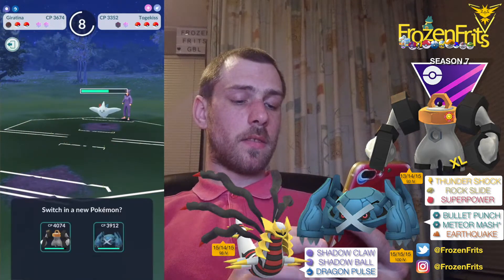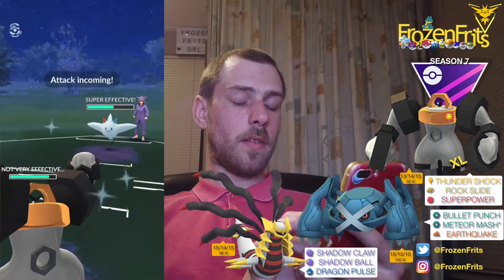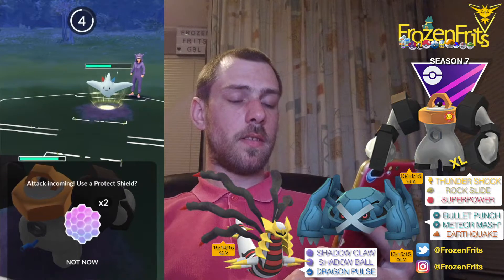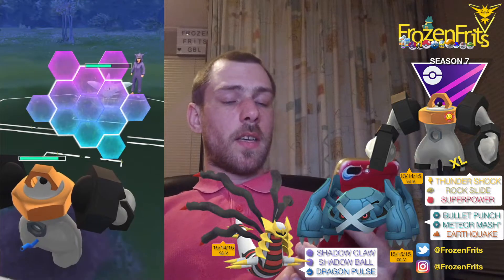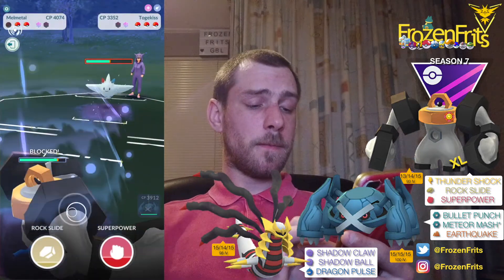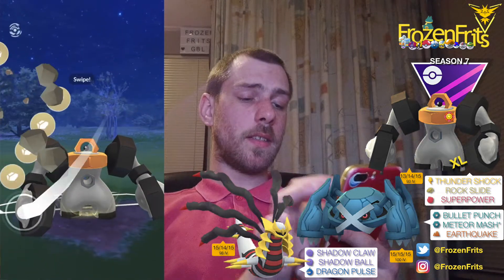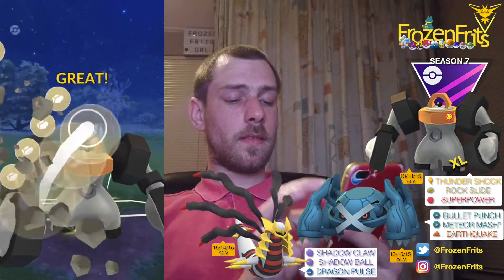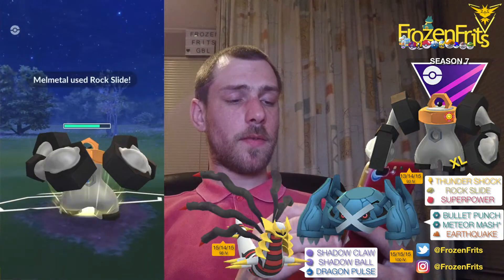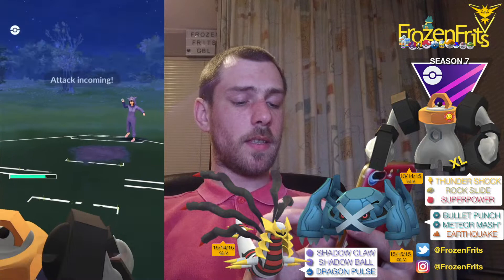That's not too good, so I'm coming back in with my Melmetal. I'm going to shield this — maybe it's a Flamethrower. No, it's just an Ancient Power. We're going to take off this Rock Slide, and it'll be super effective on the Flying typing. She let that go and it takes it out.